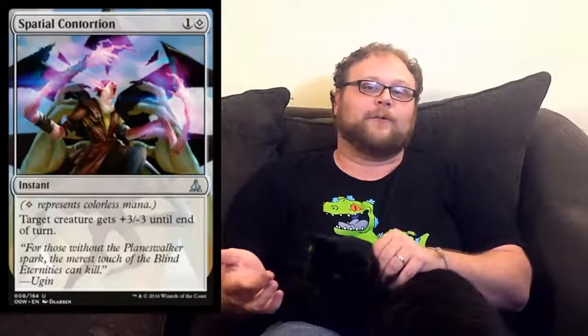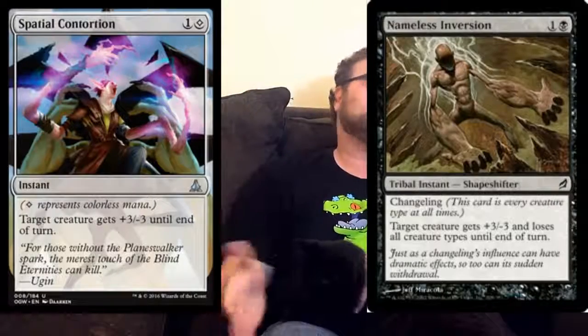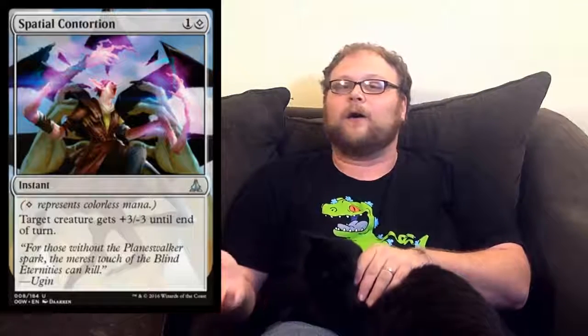I'm going to start with the card that excites me the most, and it's probably because I'm a weirdo. I'm sure there are other cards that excite people more than this, but I really really like this card a lot. This is Spatial Contortion right here. It obviously immediately reminds you of Nameless Inversion, but a little bit harder to cast — but not in my estimation, at least in this Standard, and by extension Modern and Legacy. Not that hard to cast at all, really.